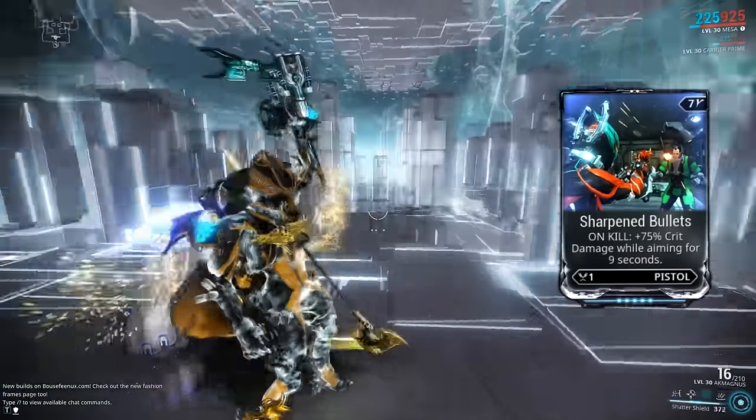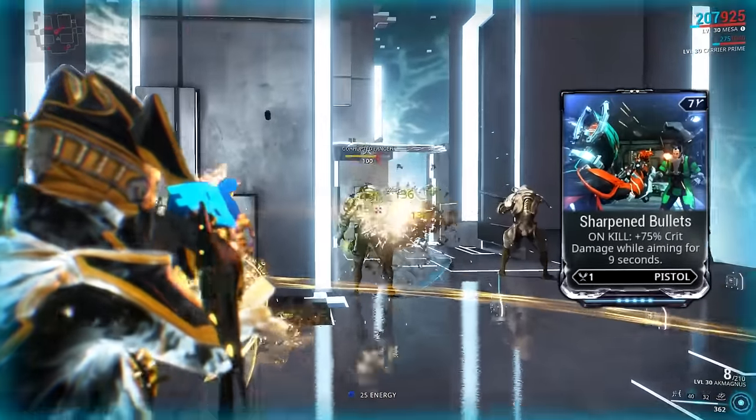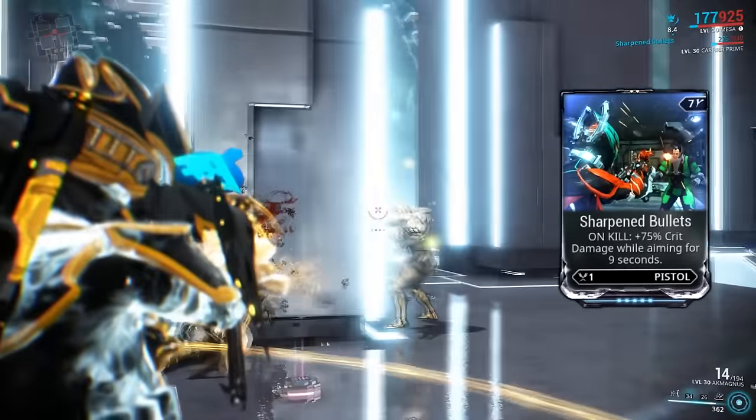Keeping with the theme of secondary mods, Sharpened Bullets is next on our list. It's basically just the critical damage counterpart to Hydraulic Crosshairs, and instead of activating on headshots, it activates whenever you kill an enemy, giving you a 75% boost to critical damage.